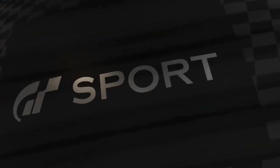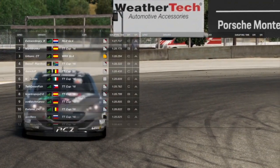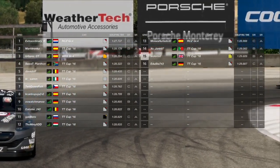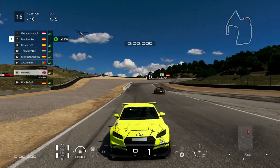Here we are at Laguna Seca for the Daily B race. I chose the LDTT because I do a lot of laps in this. You can see I'm somewhat down the order — 15th from the grid, not very good. I'm not really expecting a lot out of this, but it's the 500 race hard tyres.